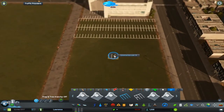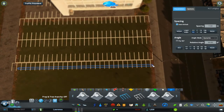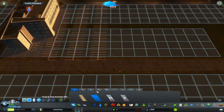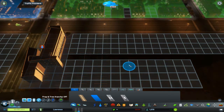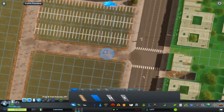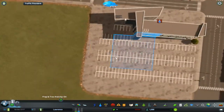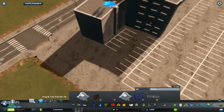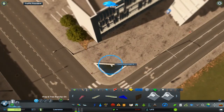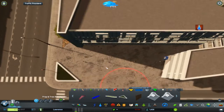This mod is honestly revolutionary for the game — you can move props however you see fit and this parking lot would have been an absolute nightmare without it, so thank you to whoever made it. This is the last row of parking spaces. I connected it to the center avenue because in a real-life scenario you don't want traffic going in and out through only one exit. I also separated the teacher lot from the student lot so students wouldn't park there.